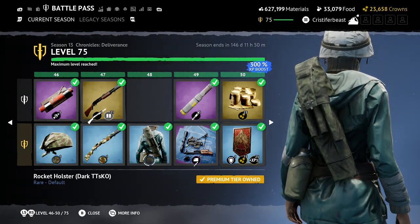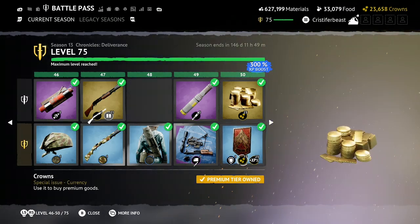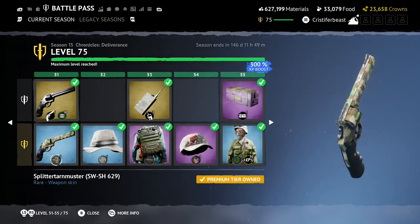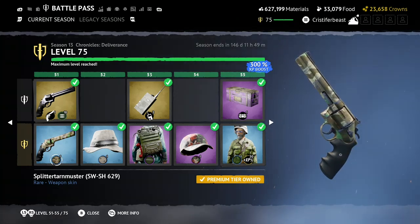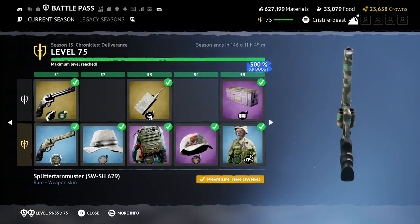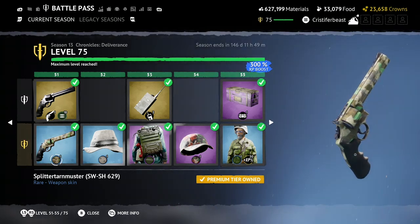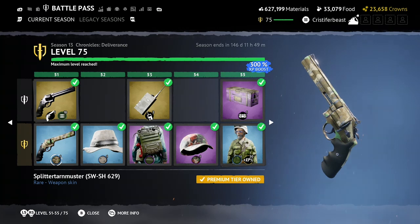We got another Rocket Holster, this one in darker colors. We got an Adrenaline Shot — this is going to be the new consumable coming with this season, and you unlock the plan for it at Tier 49. Moving from there we got another title. Then — we can stick the Splittermuster on our revolver! So when we're sprinting around the Outlands in our golden little revolver that's overpriced and kind of bad, we can look swaggy. We can prove our overpriced pistol isn't compensating — we just want to look cool. And then we die. But regardless, I think this looks fucking cool. I am very happy.